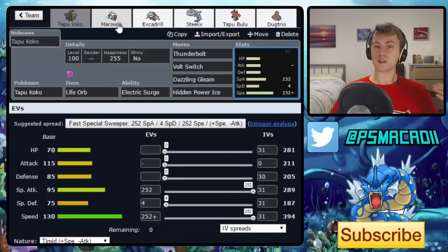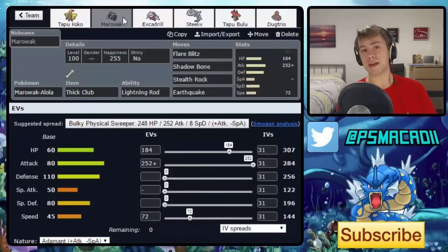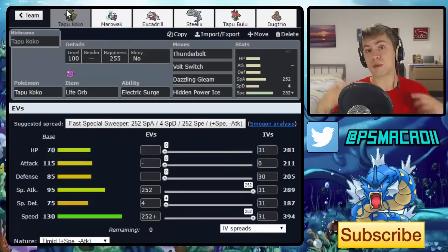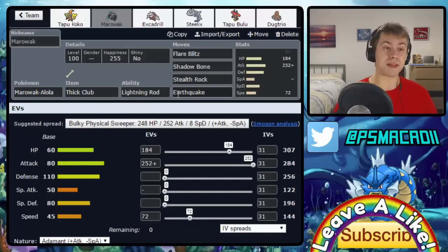I'm going to rank these in order of my preference, starting with very solid counters, then checks, then soft checks. The number one counter is Alolan Marowak, which is very anti-meta right now. It has a really great typing in Ghost and Fire, both offensively and defensively. Looking at Tapu Koko's moveset — while Thunderbolt and Volt Switch theoretically hit, Marowak can run Lightning Rod, meaning Tapu Koko basically can't Volt Switch out.